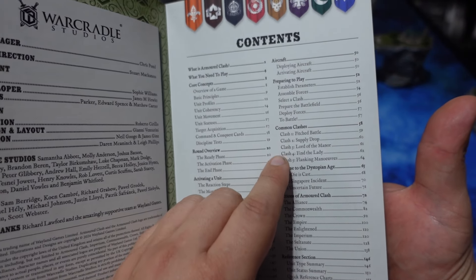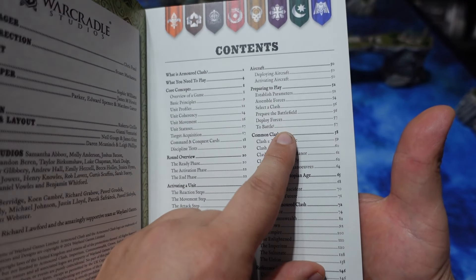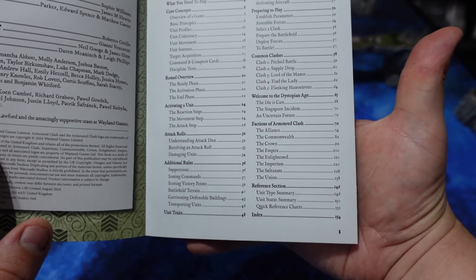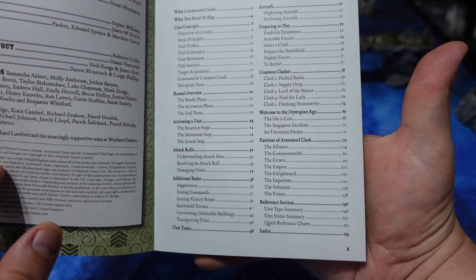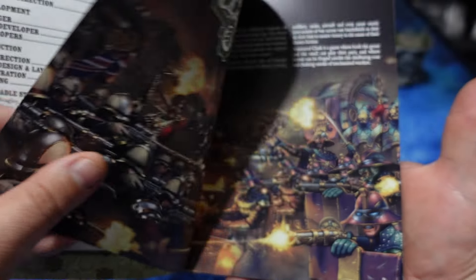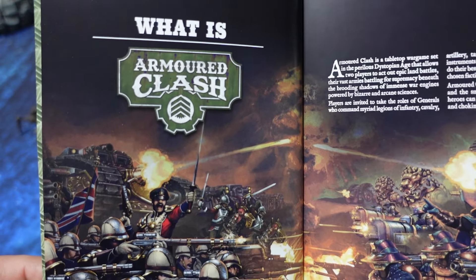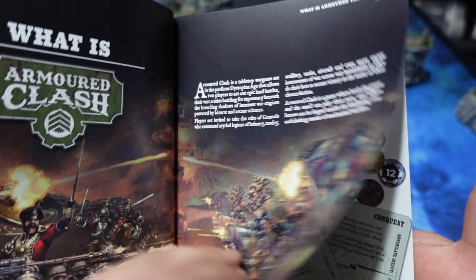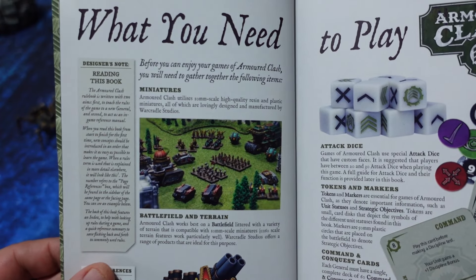I already have a video up about the quick play rules which can be found in the introductory sets. This is actually the full experience, and you can see what is all in here in the overview on page 1. It has a lot more in-depth rules, so it's not just the quick play rules. If you've sort of grown out of them, you can swap to this book — the full experience.